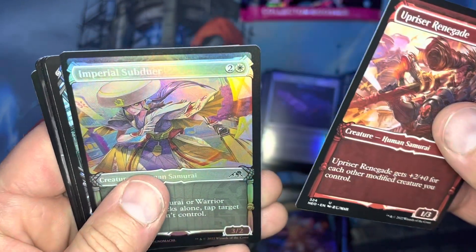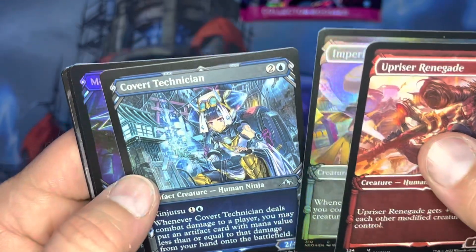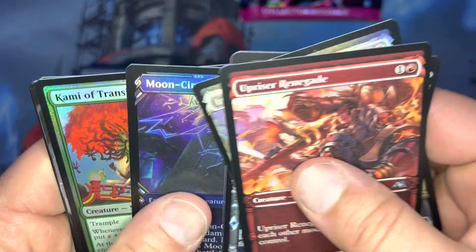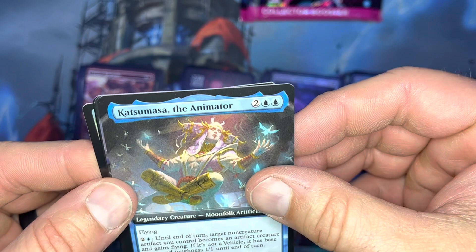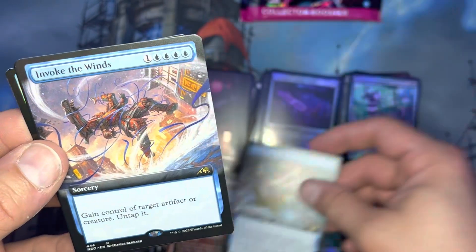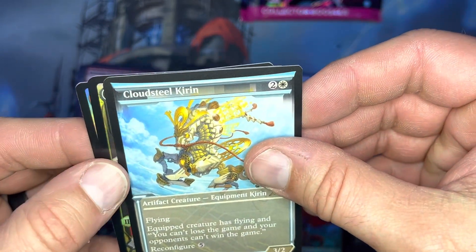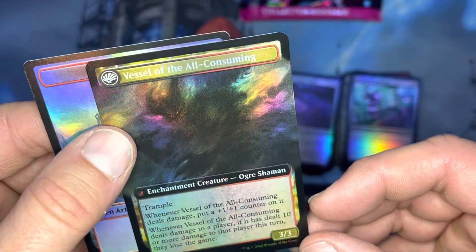Uprising Renegade, Imperial Subduer, Covert Technician — I love the artwork, seriously this stuff is gorgeous. Moon Circuit Hacker, Kami of Transience, Katsumasa the Animator, Invoke the Winds, Cloudsteel Kirin, and Hidetsugu Consumes All — that's nice.